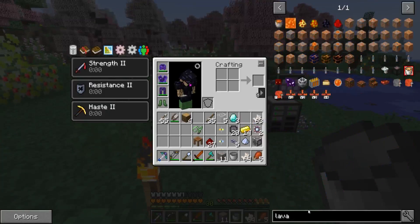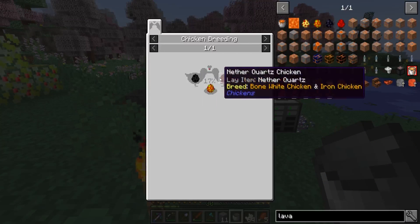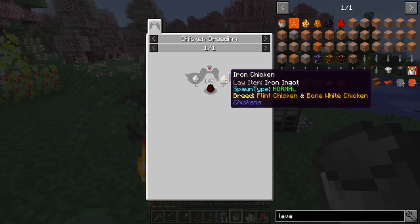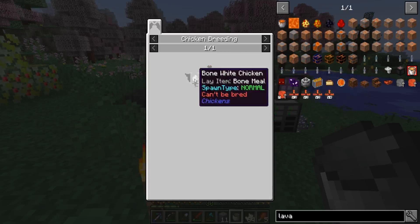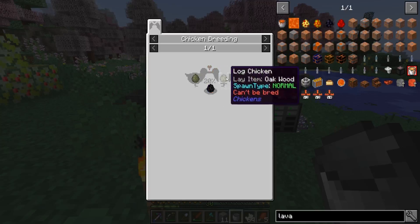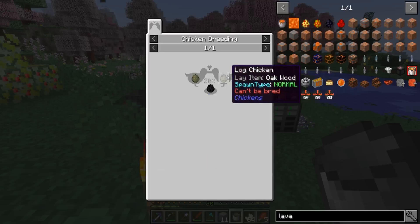The lava chicken — you need to breed coal chickens and nether quartz chickens. For nether quartz chickens, you need an iron chicken and a bone white chicken. For bone white, you need a bone white egg which you can craft. For iron, you need to breed bone white and flint. I already have a flint chicken, so I can get flint. I can also get bone white, so we can make iron. The coal chickens — I already have one of those. A log chicken can't be bred, so we need to find it in loot bags.